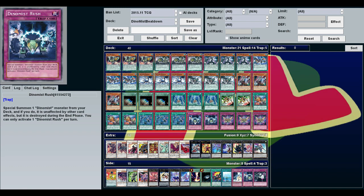Dino Mist Rush lets you special summon a Dino Mist from your deck that's unaffected by other card effects, but is destroyed during the end phase. I only run this at two. It can be good because that monster's unaffected — it can survive something like Black Rose. Of course it then goes to the extra deck since it's destroyed at end phase, so if you don't have your scales set up it won't help much.